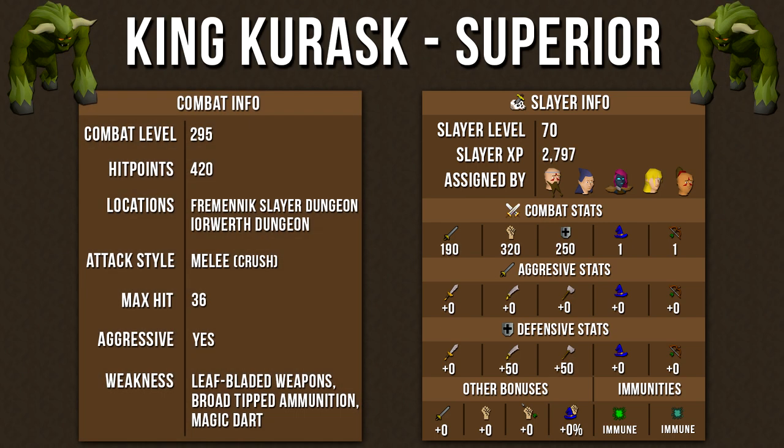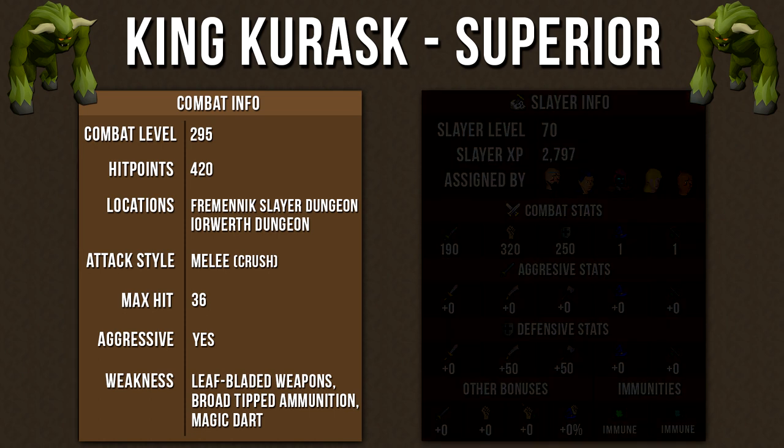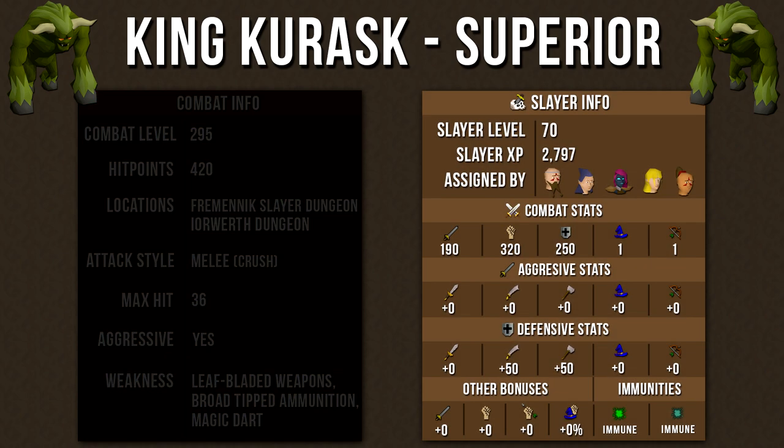There is also a superior version if you have the Bigger and Badder reward purchased from a Slayer Master. Its combat level is 295, it has 420 hit points, it only attacks with a melee style crush attack, and its max hit is 36. You can get 2,797 Slayer XP per kill. The combat stats are very high and its defensive stats are a bit stronger than a normal Kurask. If you're using melee, turning on the Protect from Melee prayer will make you completely invincible. If you're using range or magic, safe spotting them is completely safe since it only attacks with melee.